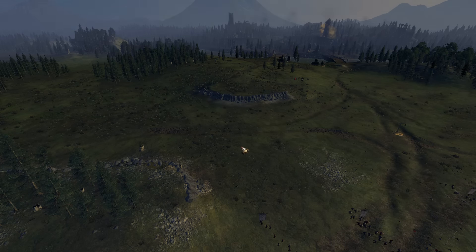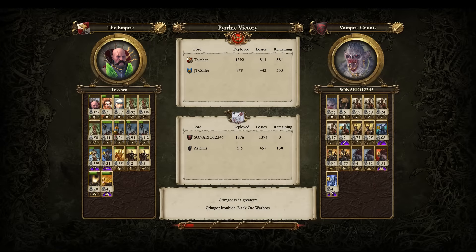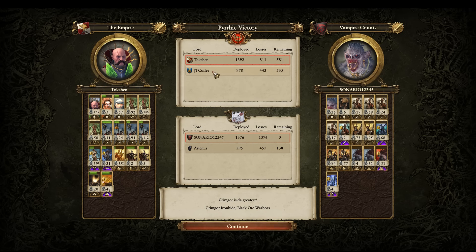Good game to my opponents and to my ally — his name is JTCoffee. Volkmar got 125 kills with Banishment and melee, 57 kills for the Warrior Priest — not too shabby. I definitely recommend always putting them on a Barded Steed if you have 200 gold left over; it doubles their armor and makes them so much more effective in melee. If you don't want them in melee, at least put them on the other steed for the maneuverability — I think it's 100 gold for the unarmored one.